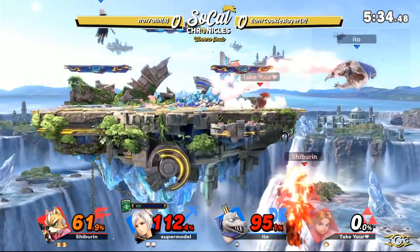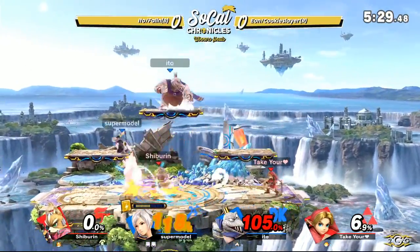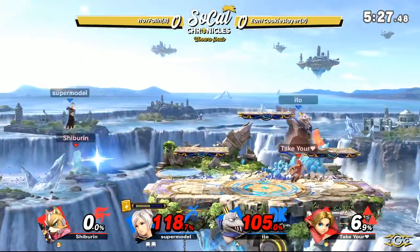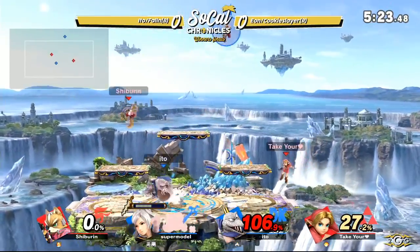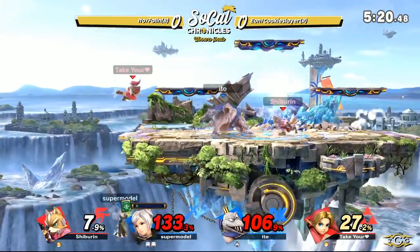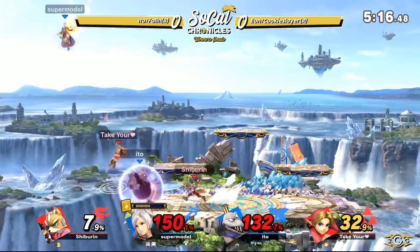There goes the down air, and that's going to be the hit for Eon. Down to their final stocks for red team. But you see blue team having a slight stock advantage — I'd say it's really a stock and a half. Fallen sitting at 133. Even if Ido loses his stock and he takes it away, one good hit will take it away from Fallen.